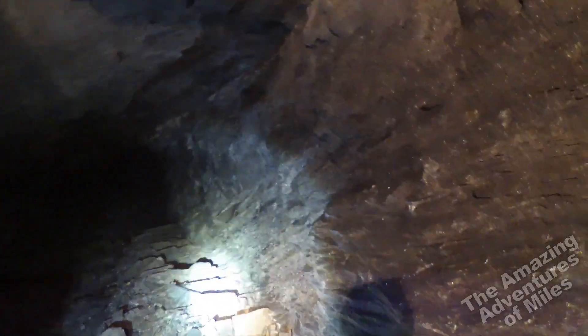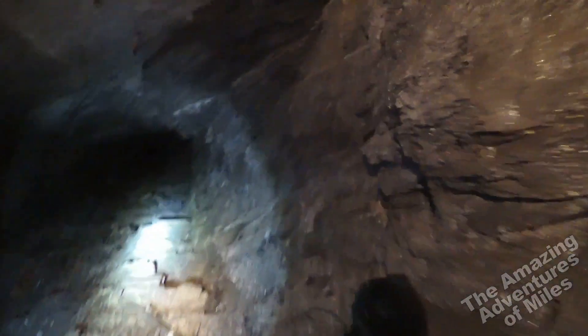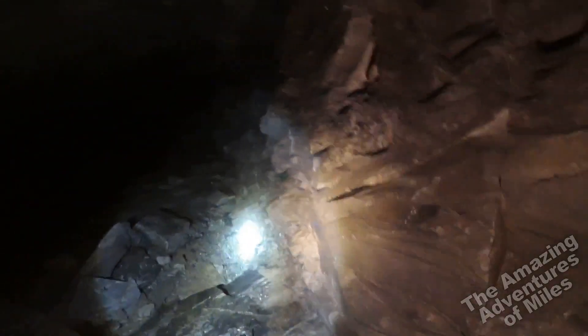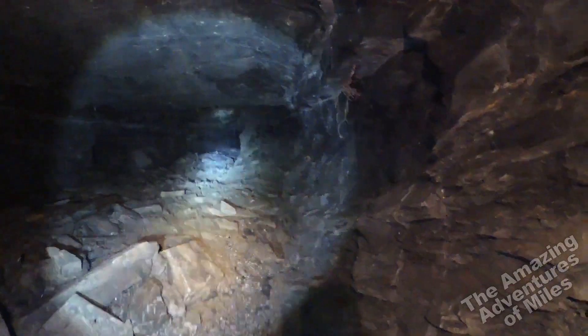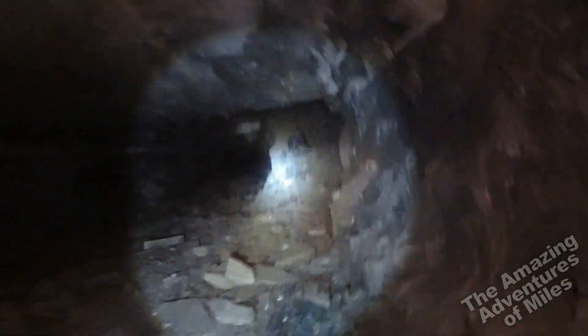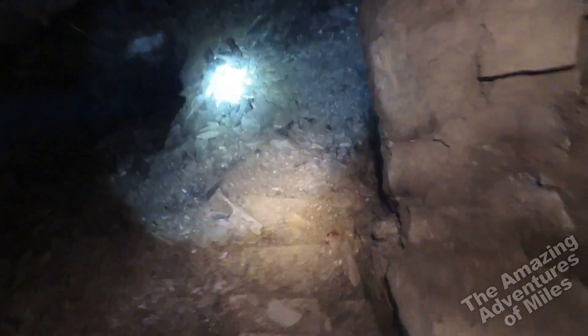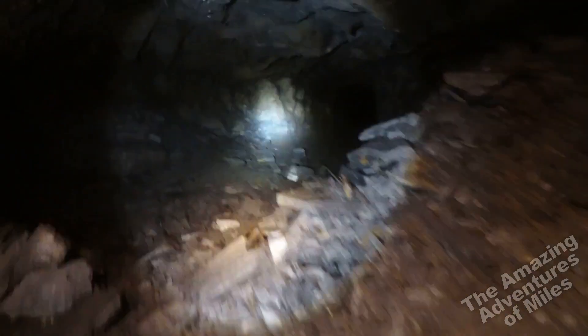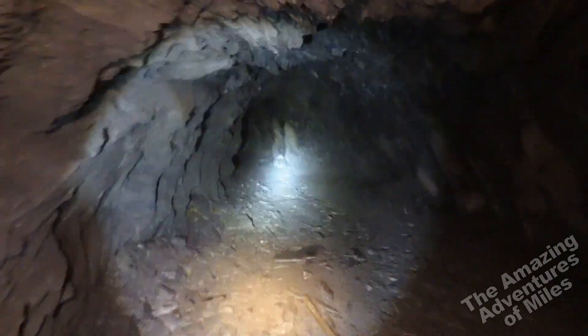I've decided to come through this part of the mine instead of going the most direct way. This part's called the old vein — I wouldn't normally come this way but I fancied a change. I'm now on the level of Floor A. It was on Floor 1, which is the top floor. And I've descended to A now.